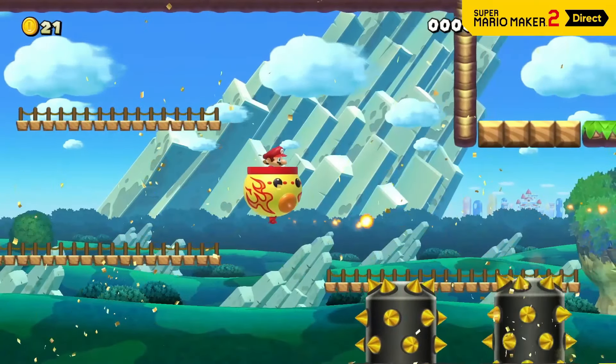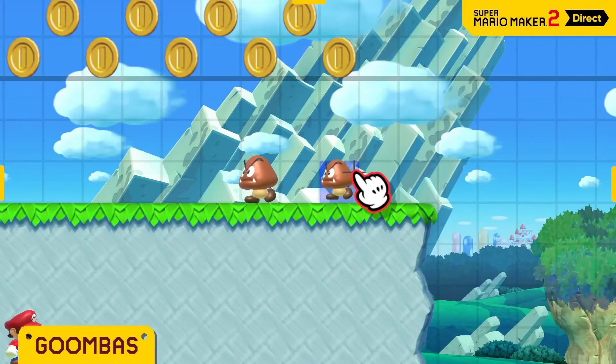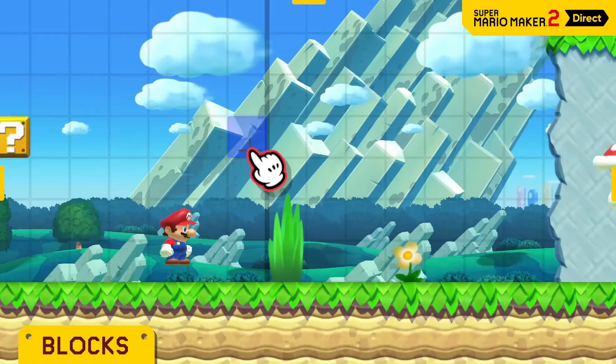You can basically build anything! Pick from iconic enemies and objects, like blocks, coins, goombas, and pipes. You decide what goes inside blocks and where to place them!